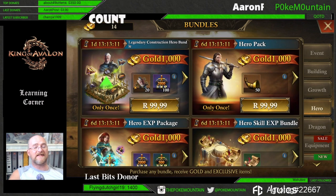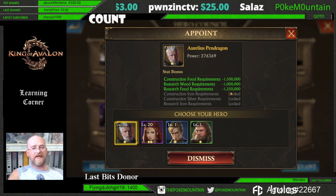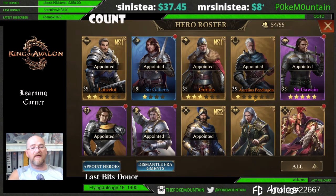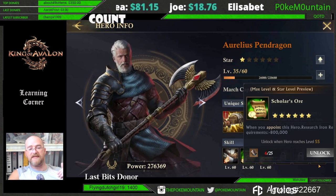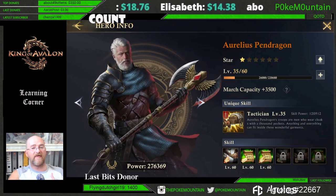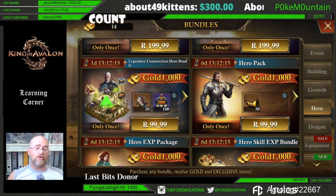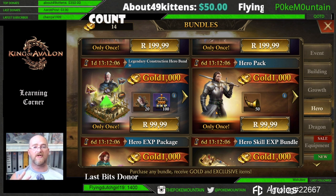Aurelis Pendragon is actually really, really good. Currently with three skills unlocked at full level 60, he's at level 35 and one star, giving construction food requirements minus 1.5 million, research wood requirements minus 1 million, research food requirements minus 1.25 million, construction iron down by 600,000, silver down by 200,000, and iron for research down by 800,000. Between the War Wolf gear and Aurelis Pendragon, you're going to be saving quite a lot of money and resources in construction.